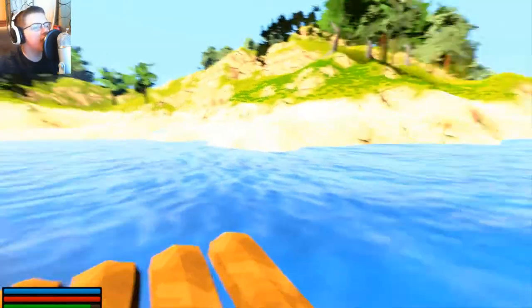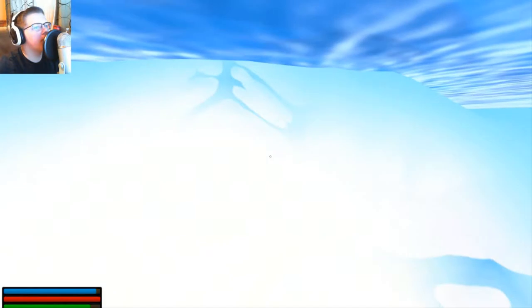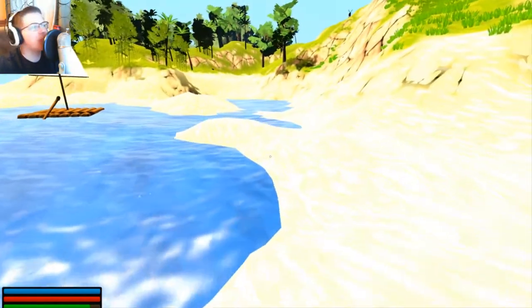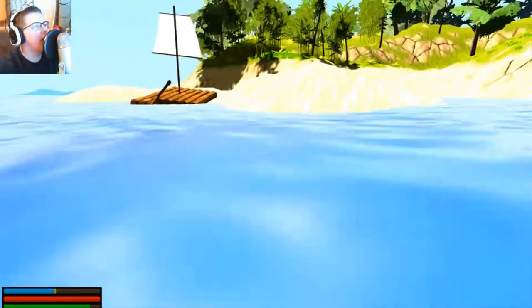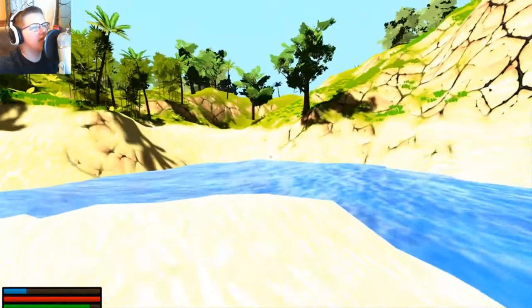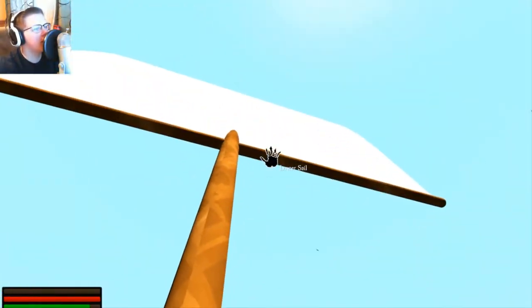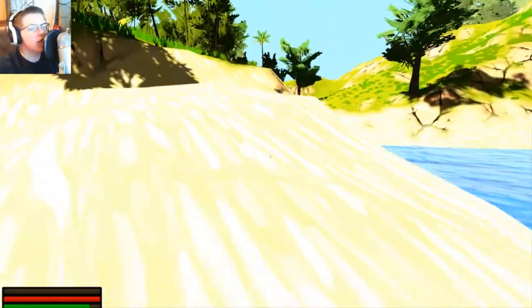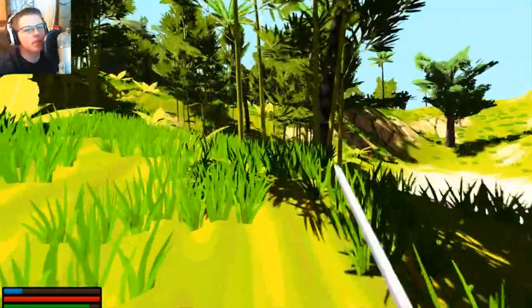It doesn't look like there are any health or drink bars, so that's fine. It's kind of rough — the raft just docks itself. Might as well while we're here, let's lower the sail so it doesn't just fly away from us. Let's equip the sword again.